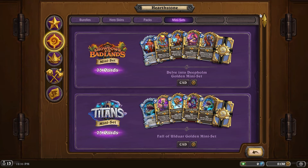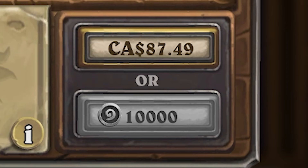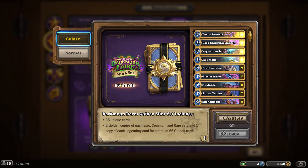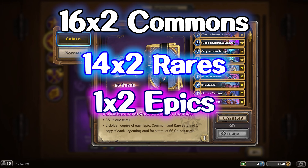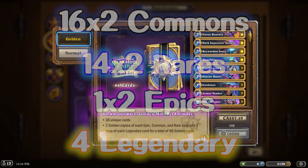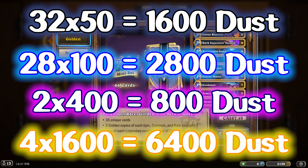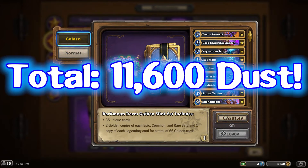The strategy is really simple: scroll all the way down to the bottom, pick a golden mini-set, and buy it — please not with real money though. The first mini-set we'll look at is the Darkmoon Races mini-set from the Madness at the Darkmoon Faire expansion. This mini-set has 66 cards: 16 unique commons, 14 unique rares, 1 unique epic, and 4 unique legendary cards. Converting these into dust values: commons give 1,600 dust, rares give 2,800 dust, the epic gives 800 dust, and the 4 legendary cards give 6,400 dust — for a total of 11,600 dust.